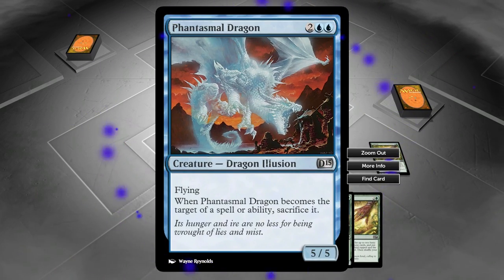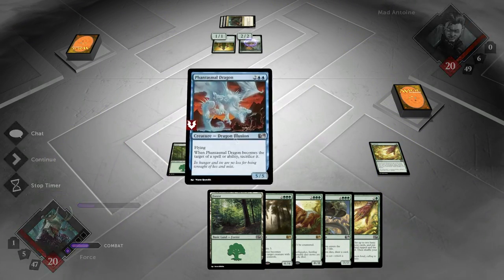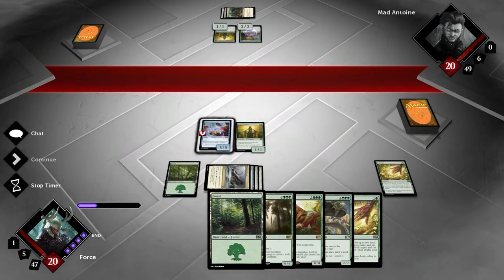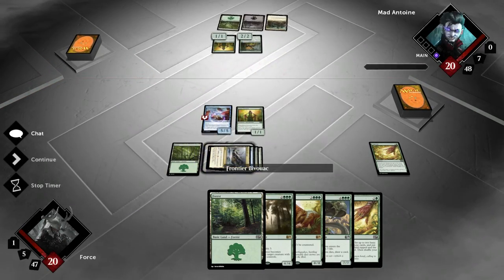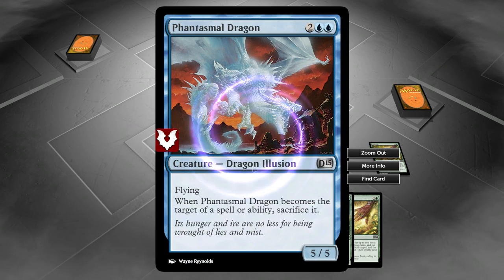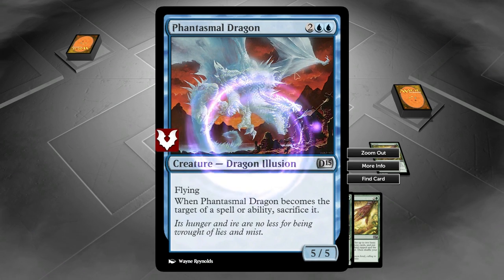This is a 5-5 flyer for 4 — kind of insane, especially as an uncommon card. But the drawback here is that whenever it's targeted, it has to be sacrificed. So that means the opponent can target it with something, or if I targeted it with something, I'd have to sacrifice it. What a cool picture, too.